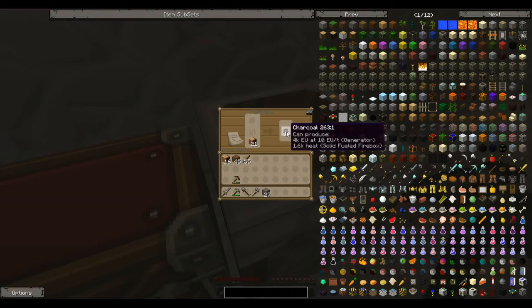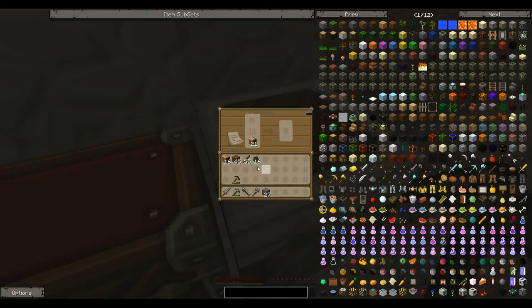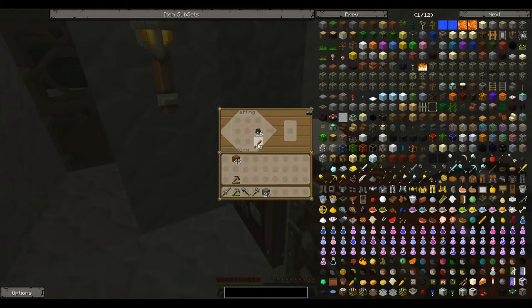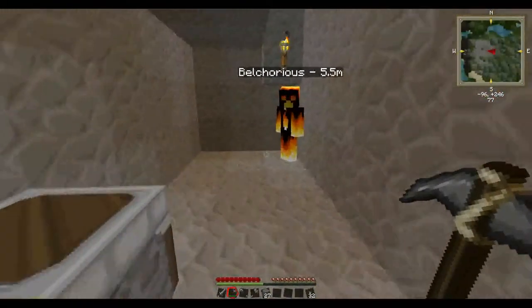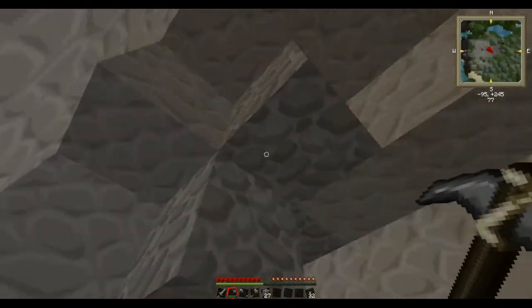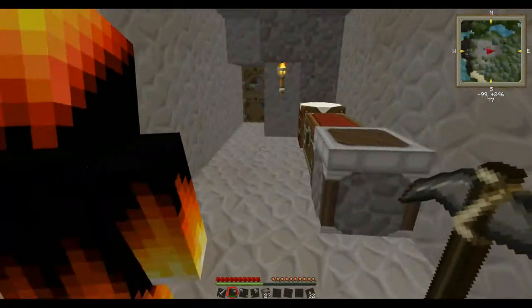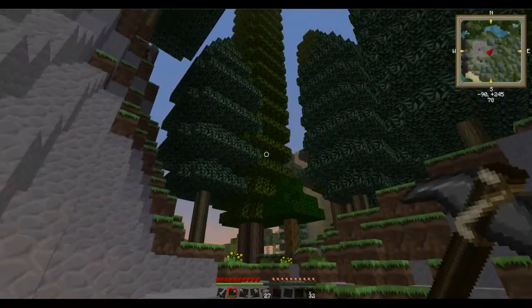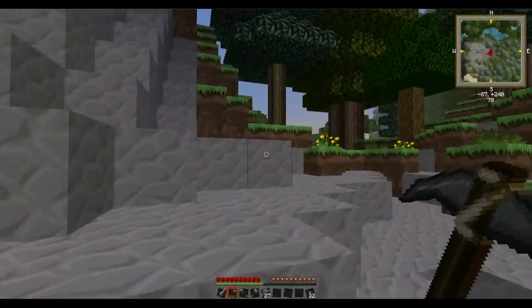We now have 16 charcoal — well done. This is just our temporary home for the time being until we gather more resources. Here are my torches — I always need those. I wonder what time it is. The sun is coming out. You are a rebel going out at dawn. A skeleton is coming at us.